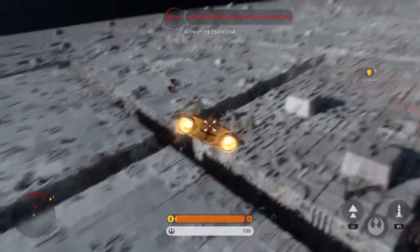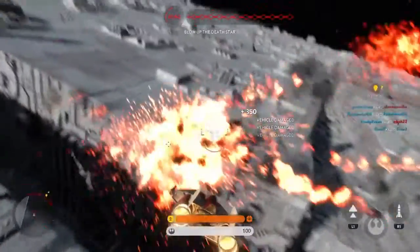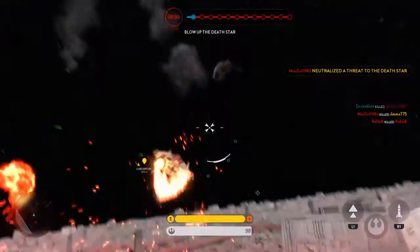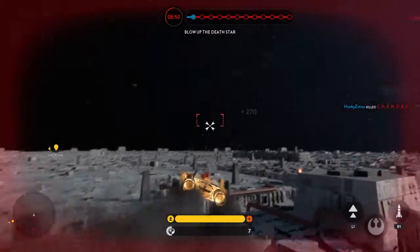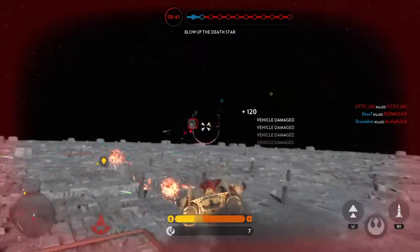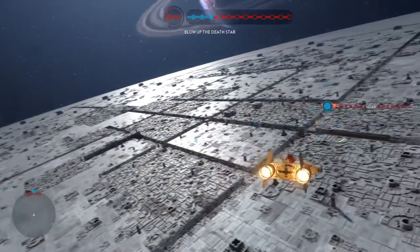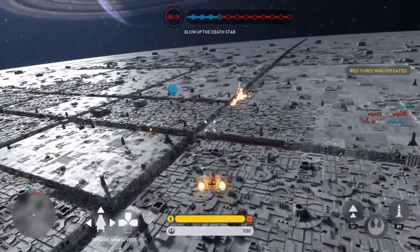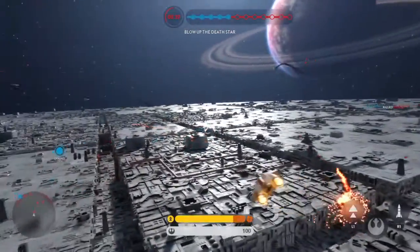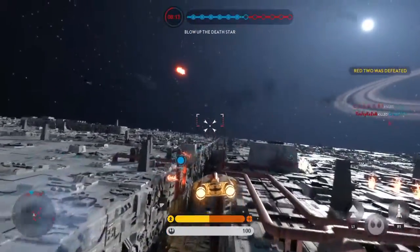This is it. Set up to make your run at the exhaust port. Scratch one Imperial fighter. You've got one behind you. Another one down. Darth Vader is out there — watch out for his TIE Advanced. The engine's going down!